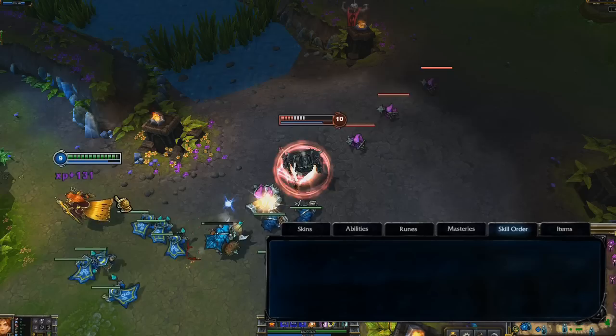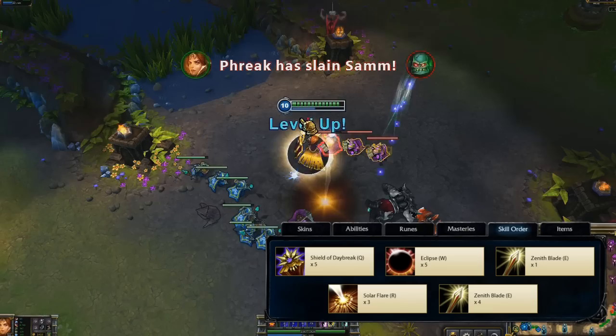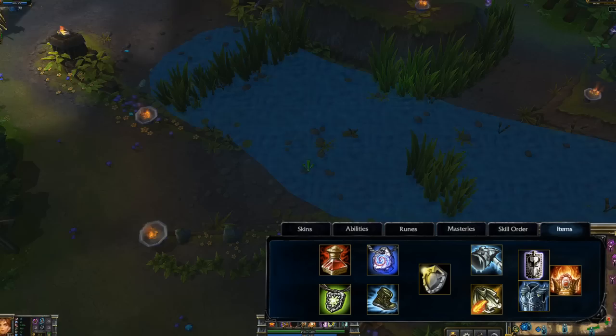I max Shield of Daybreak right away to get lower cooldowns on my stun, making sure to max Eclipse second for durability, but grabbing a point in Zenith Blade at level 2 to help me initiate fights. For items, I open with a Regrowth Pendant and Health Potion, taking a fast Philosopher's Stone and grabbing Mercury Treads. I find Aegis of the Legion to be a must-buy when supporting your team. I then go for crowd control and damage with Frozen Mallet and Sunfire Cape. I round out my build with Shurelya's Reverie and Randuin's Omen or Force of Nature, depending on the enemy team.